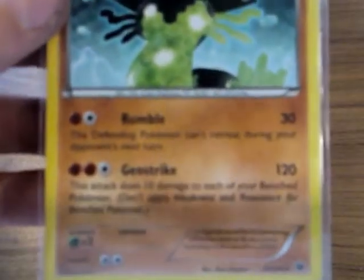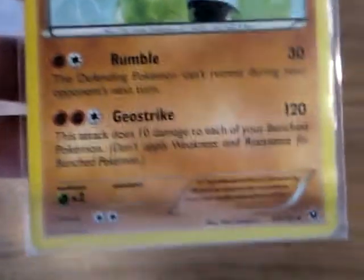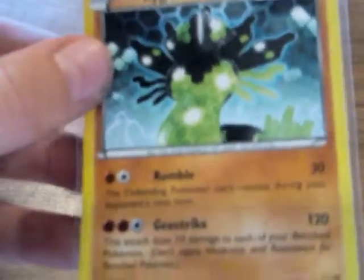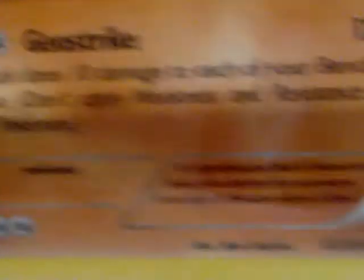Zygarde is my favorite Pokemon of all time because I believe it's one of the most powerful. A Zygarde Complete Form could beat up Mewtwo. Mewtwo is the most powerful Pokemon — except for Zygarde X, Y, and Z forms. This card version of Zygarde maybe isn't the strongest, but in the anime he's much stronger. Geostrike is a really good attack — for three energies, 120 damage, I'll take it.